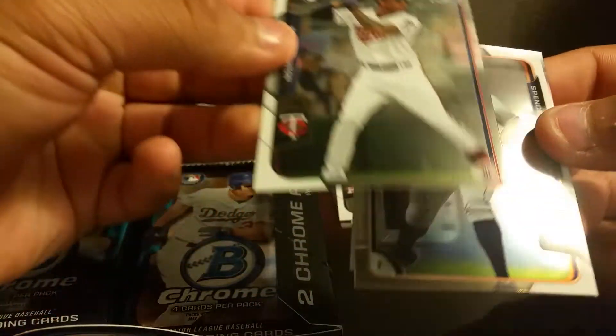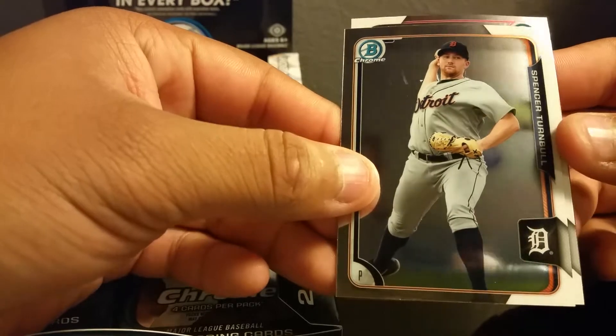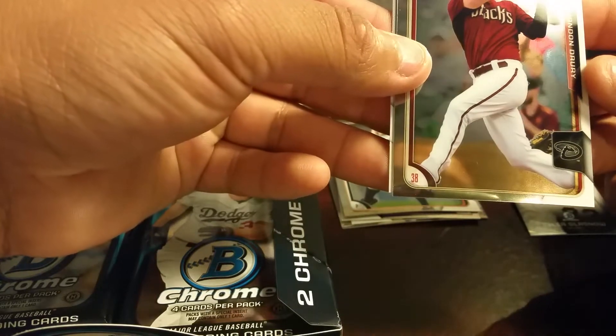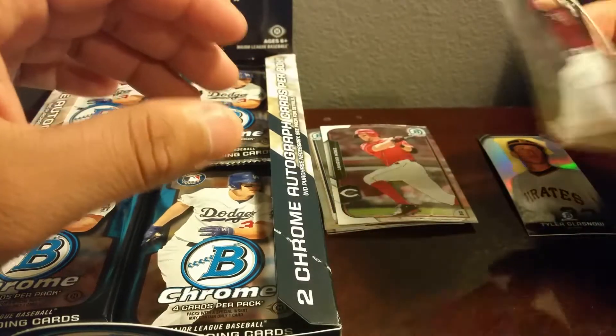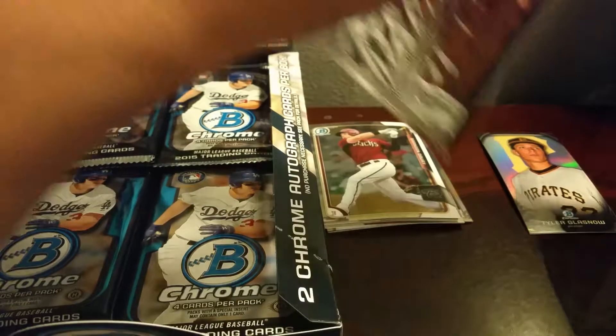I got a Byron Buxton rookie, Spencer Turnbull, Brandon Drury of the D-backs, and a Zach Cosart. Okay, not bad. Don't really know a whole lot of those but that Buxton is not too bad.